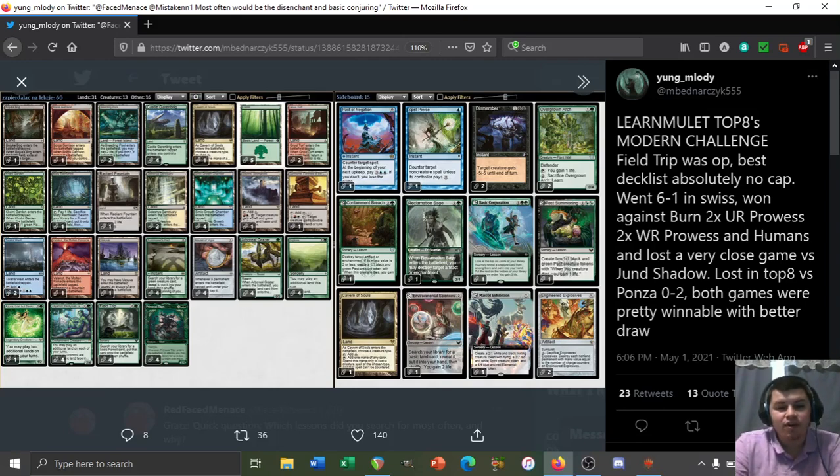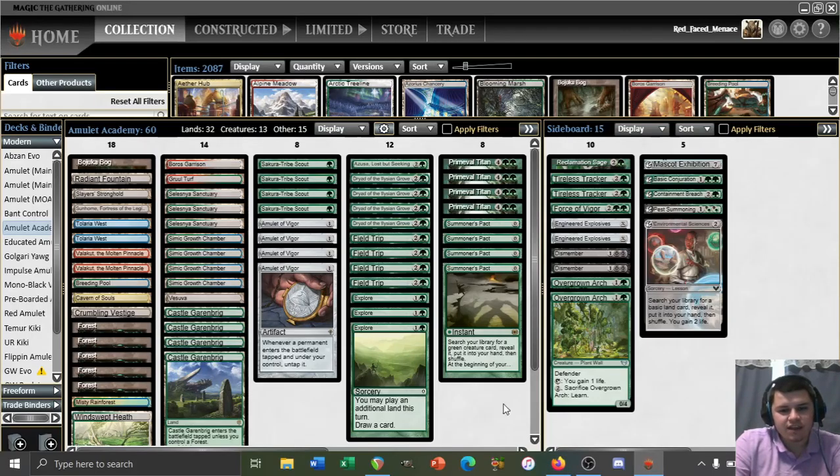There are a few differences between the list I'm playing today and the list that Young Melody did well with. That includes the copies of Pack Negation and Spell Pierce that are in their sideboard, and the second Cavern as well — these are cards we're not playing. Instead, we're playing a couple copies of Tireless Tracker. They also were playing Arboreal Grazer over Sakura Tribe Scout, which I've chosen to play Scout instead. They also played zero copies of Crumbling Vestige, no second Valakut, one copy of Colony Garden that we're not playing, and no second Fetchland.